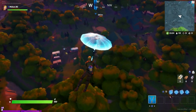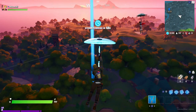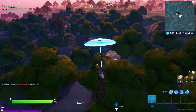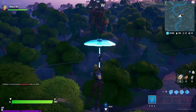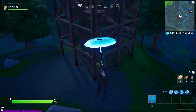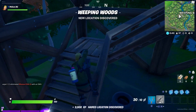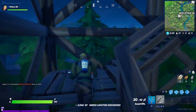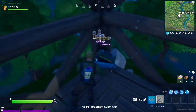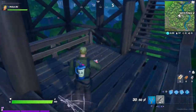I decide to drop over here because it's another question mark location. I do have the map 100% by now, of course, because that's just what I do. I go ahead and drop over to this tower — it looks like it's going to make the location appear on the map. I drop there and it's the Weeping Woods.